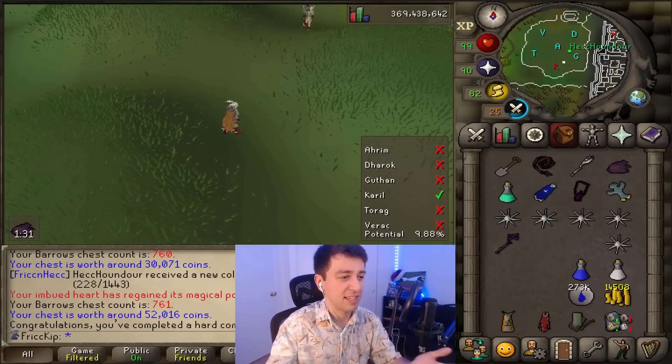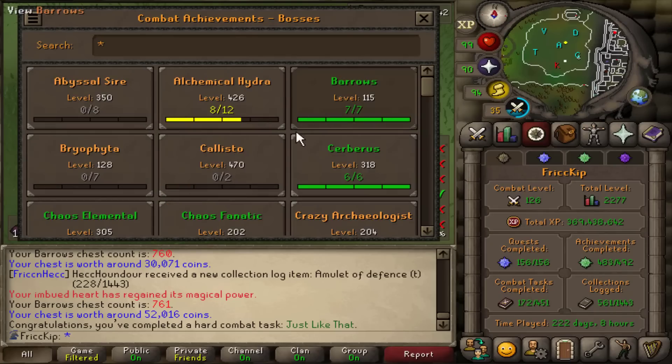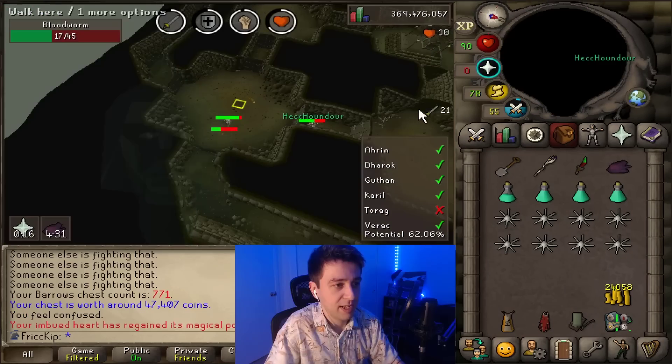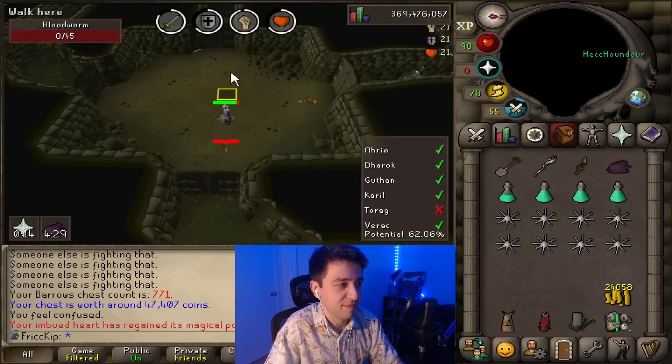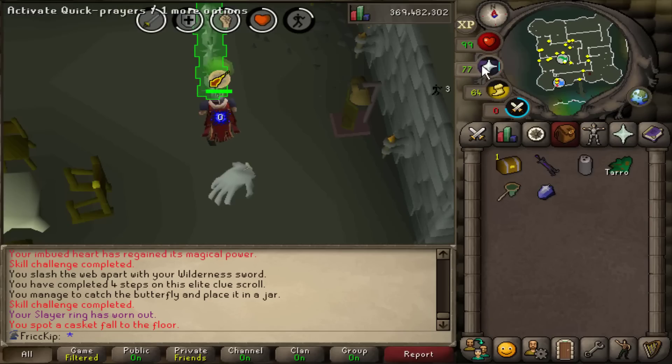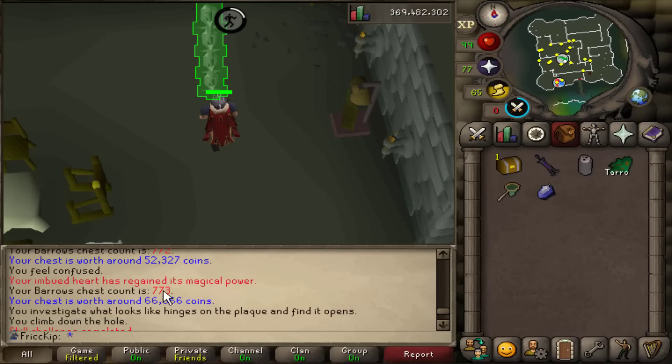And just like that — Barrows combat achievements are complete! There is the elite casket. It's got to be a good one because I got it on this KC where the loot value was 666 coins.